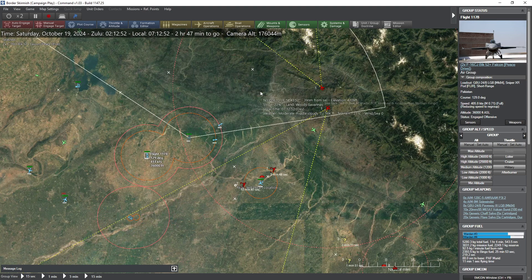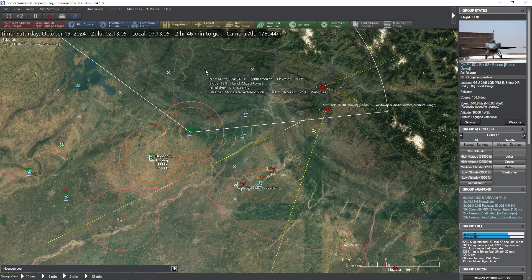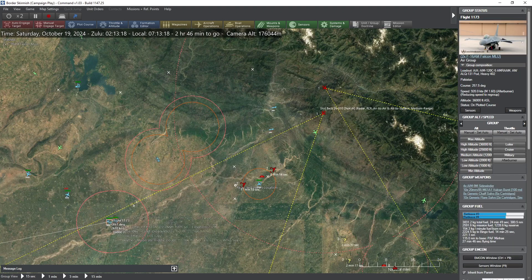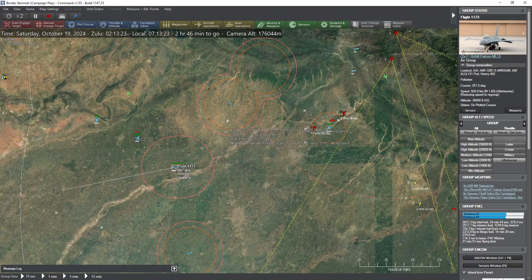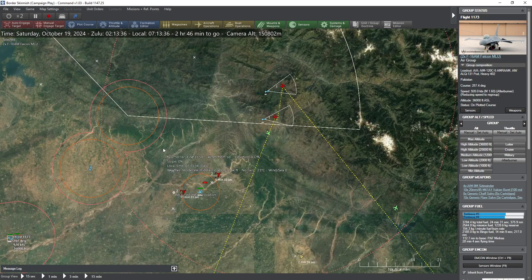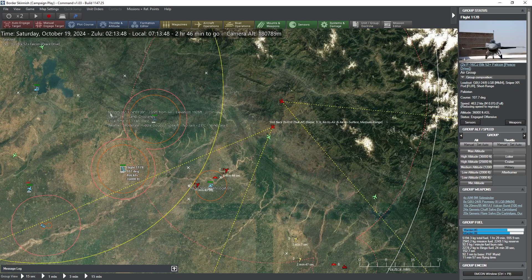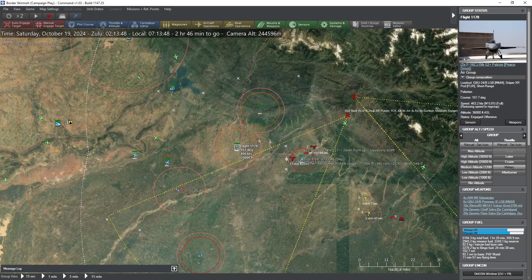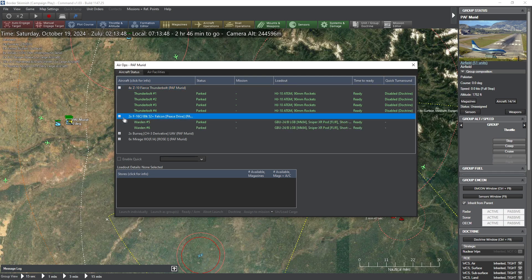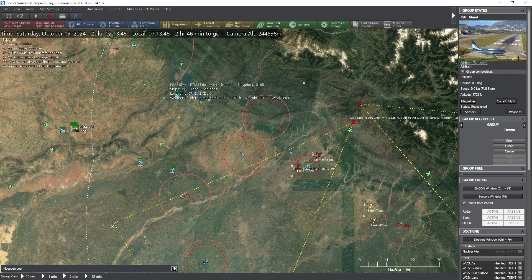This is from the game Command Modern Operations, which is a modern military simulation that looks at any conflict after World War II and into the near future. It's very much like Harpoon from back in the olden days. The graphics are very limited. There is a program called TACVUE, made by a completely separate company from Warfare Sims, which allows you to have some elements of 3D visuals, though it's not like IL-2 or DCS — more just so you can visualize what's happening. Command itself fundamentally occurs on basic 2D maps with satellite imagery, overlays, and terrain information.